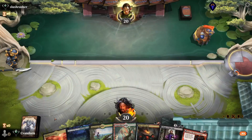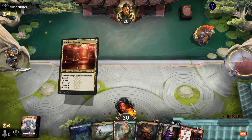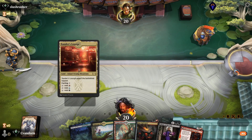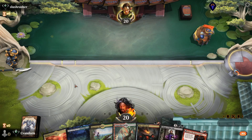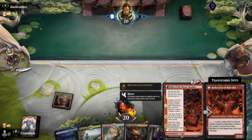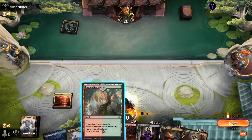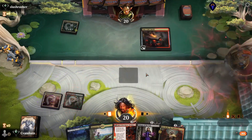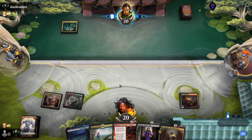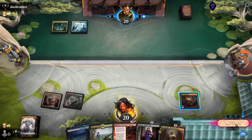Next game. This hand looks pretty solid — we can start it out with Xander's Lounge, turn two Copperline Gorge into an Anvil, and then Fable on three. Real solid curve. Opponent plays Raphine's Tower and we'll get our Anvil on the field and pass. Opponent plays Seachrome Coast and passes.